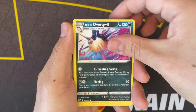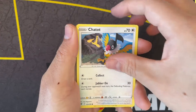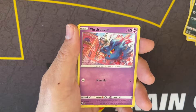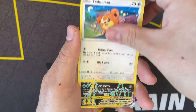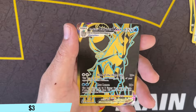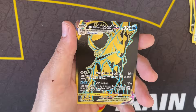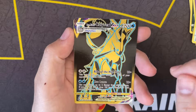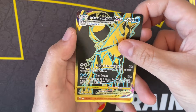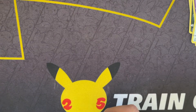Noctowl, Teddy Ursa, and an Ice Rider Calyrex V-Max Trainer Gallery! I love Ice Rider Calyrex. That's the blue outline, black and gold. And an Arceus, so literally three in a row.